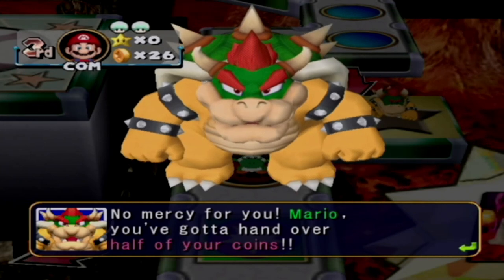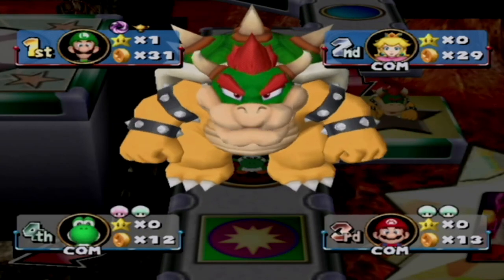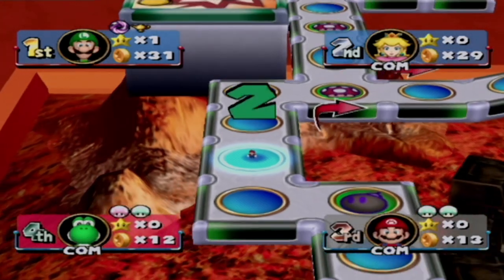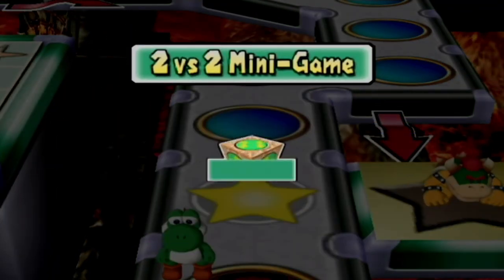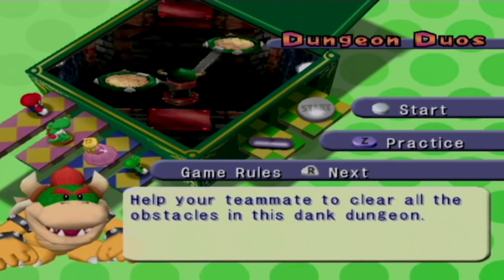No mercy for you Mario — you gotta hand over half of your coins. All 13 coins. Talk about unlucky — you lost 13 and now you have 13 left. Two versus two, and we're gonna do another repeat. We also played parasailing quite a bit, but not as much as Dungeon Duel. We played this like three or four times last time, so yeah, that's pretty weird.